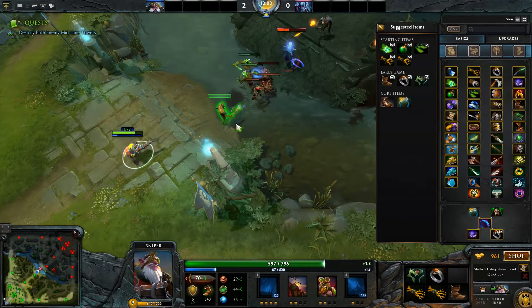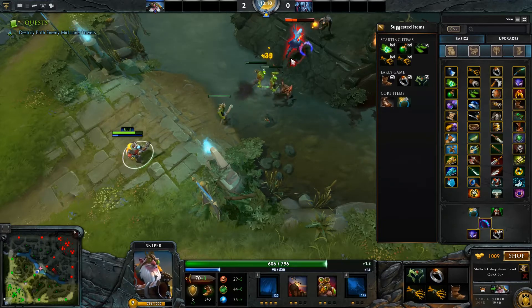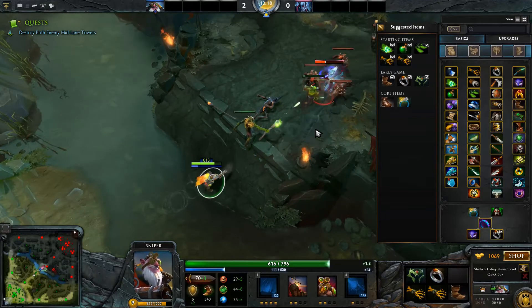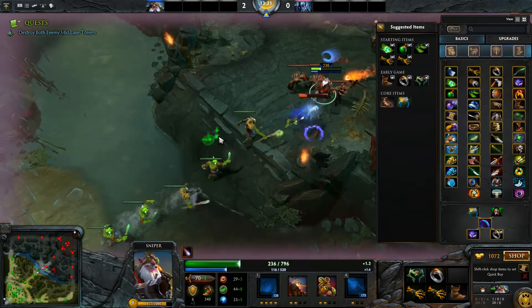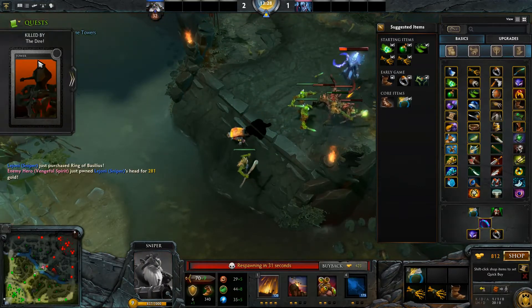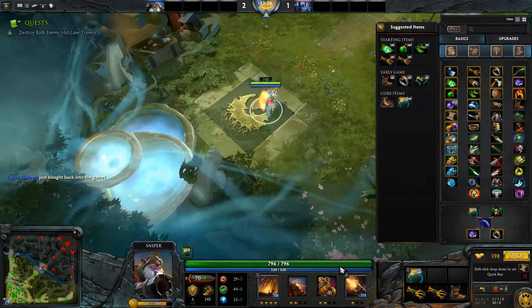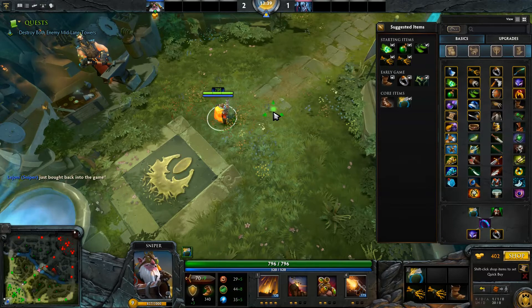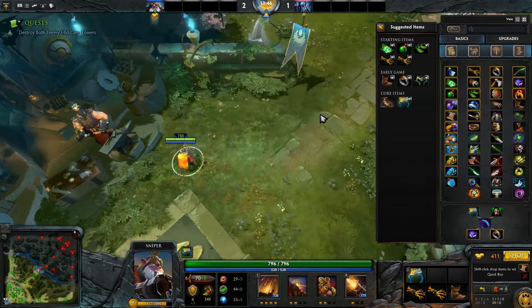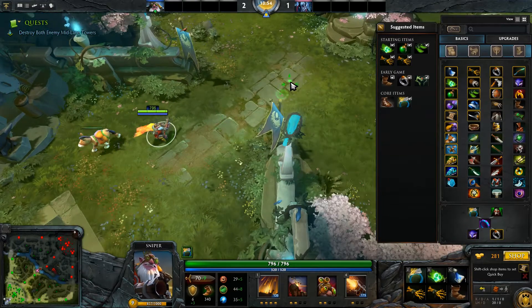I am in trouble and I died. So I respawn — I can spend money to spawn directly. Let's see what that costs... more than I have at the moment, at least. We'll head out again.